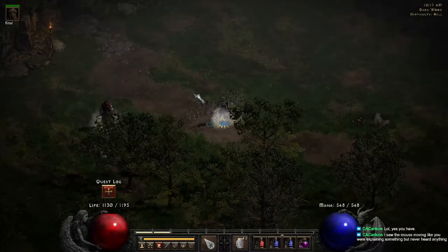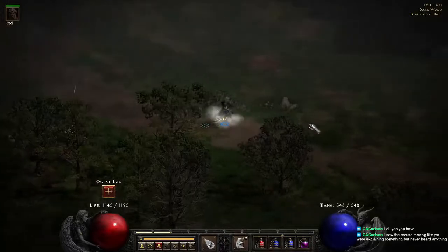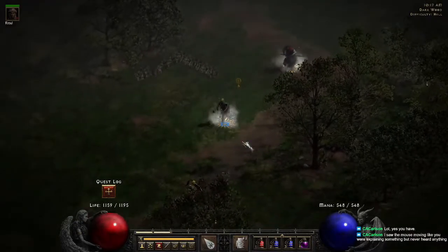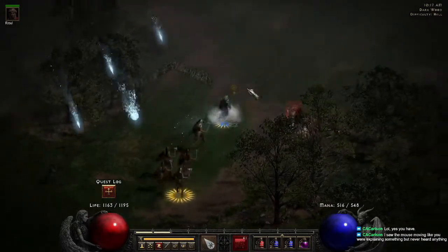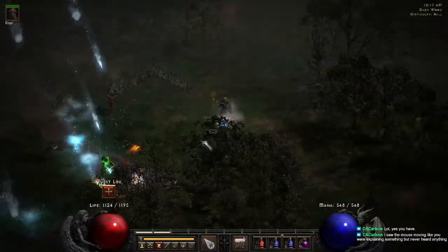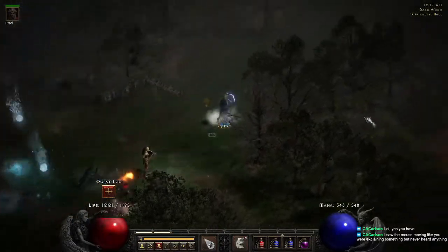Underground: head straight. If you come across a fork in the road, stick to the right. Dark Wood — follow the path. If you come across a Dark Wood with a hole in the ground, the Black Marsh exit will always be up and slightly to the right.